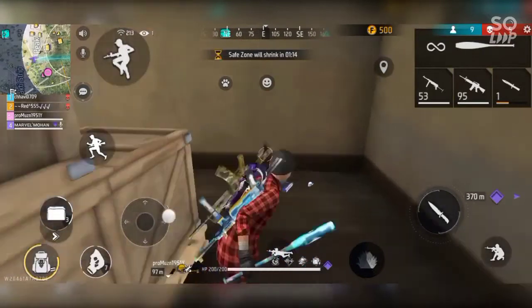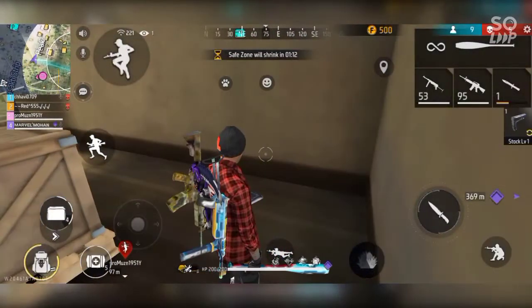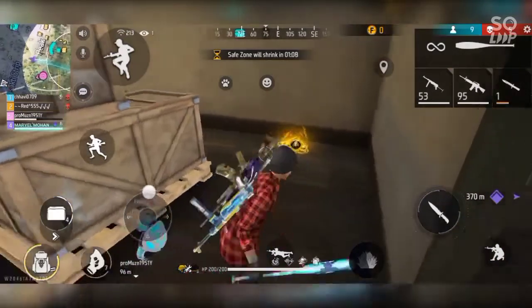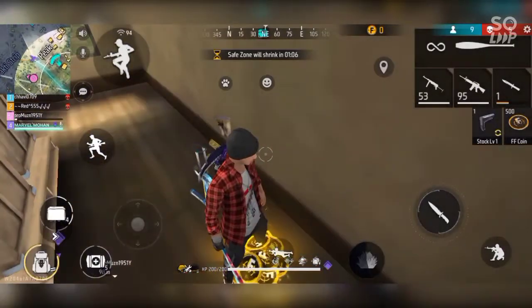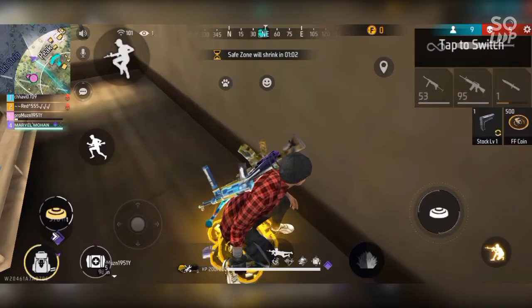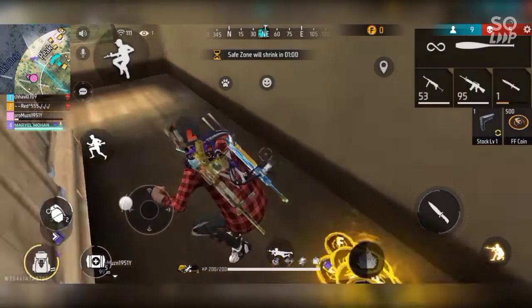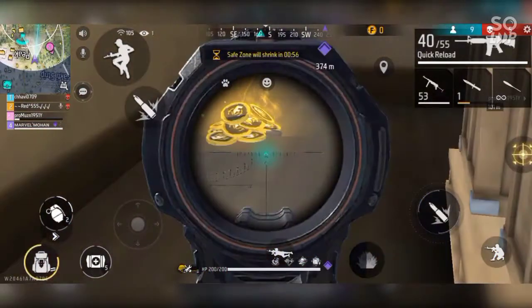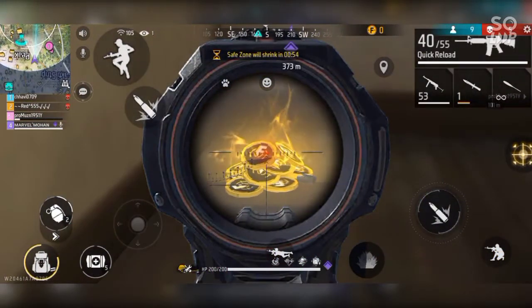So guys, if you want to kill someone at a maximum cost, you can go to the maximum cost. You can also release 500 tokens. If you want to take a landman, you can send a landman. You can run away from the enemy if you want to run away from the enemy.